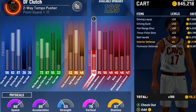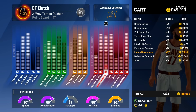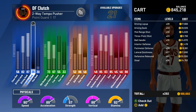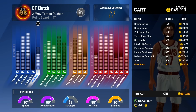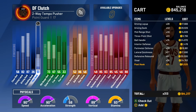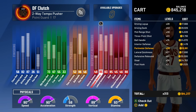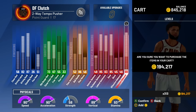For defense, we need interior defense, perimeter defense, lateral quickness, and defensive rebounding. Now that we've upgraded our lateral quickness, steal, and defensive rebound — maxing out our defensive category — we have 21 available upgrades. I'm going to upgrade my post hook since post hooks are very cheesy in this game. I get a 51 post hook, which should be good. So now I have an 82 driving layup, 87 driving dunks with contact dunks, a 73 mid-range, a 67 three-point, and an 86 ball handle so I can speed boost off rip. I've never used this build — it's a very rare build, so I decided to bring it to the Rush event.